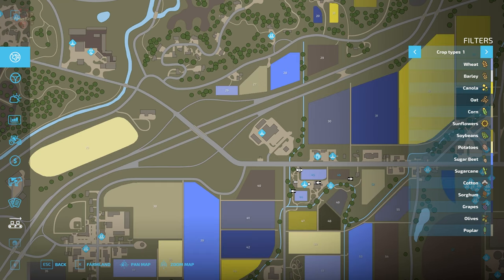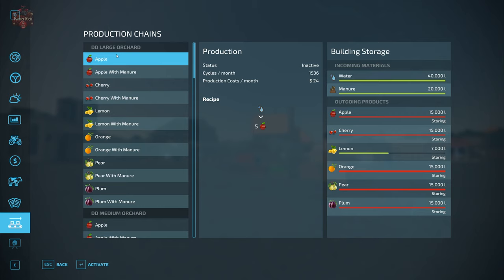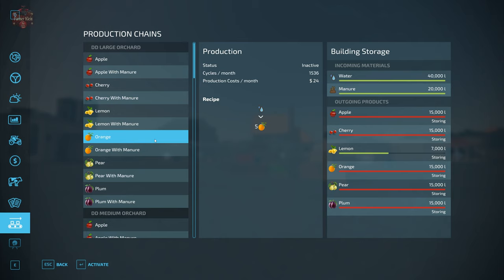Looking at the production chains screen: the DD large orchard lets you make apples with or without manure. Without manure, one unit of water makes five units of apple — 1,536 cycles per month at $24 per month. With manure, two units of water and one unit of manure gives you 20 apples — four times the output, same cycles and cost. Cherry and lemon follow the same pattern: one water to five, or two water plus manure to 20. You can make a little crop with water, but a whole lot more with water and manure.